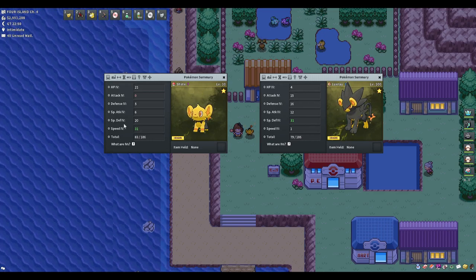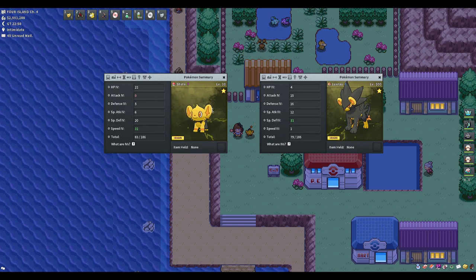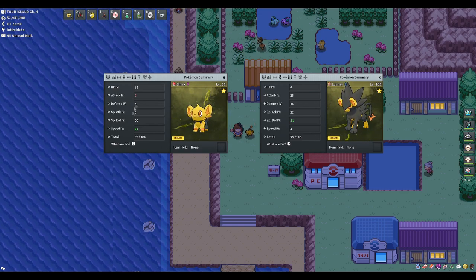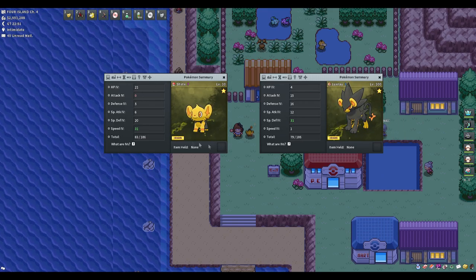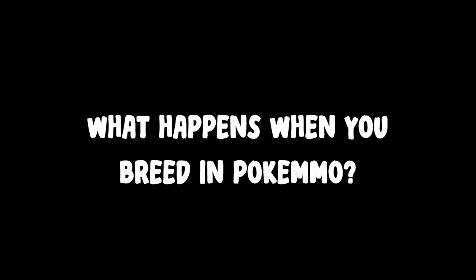You might be wondering: can you get 31 on everything? Yes, you can. Later on we'll do a deeper dive on how breeding works with shinies and non-shinies, how IVs carry across, and how natures go across. But first: what happens when you breed a Pokemon in PokeMMO?